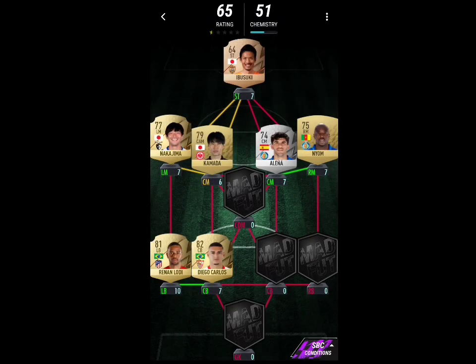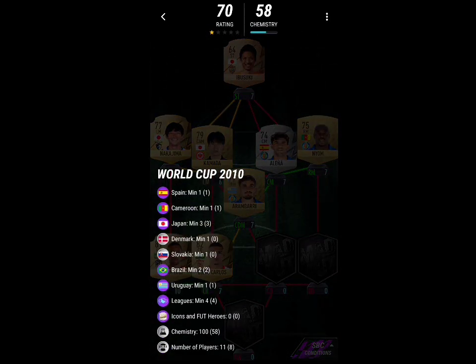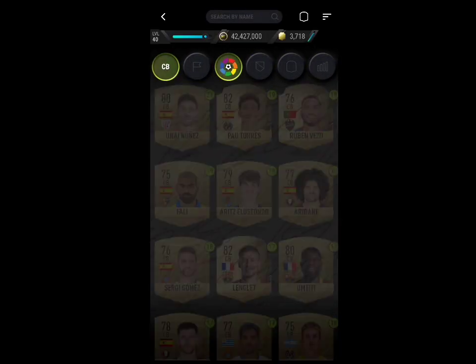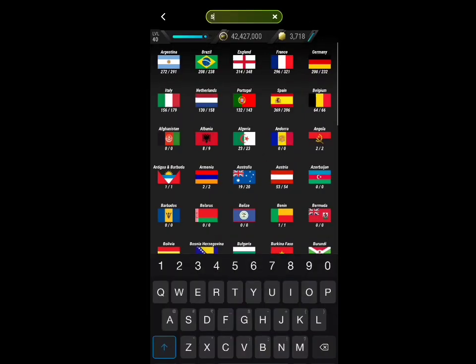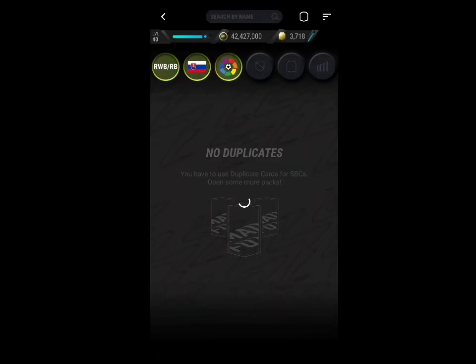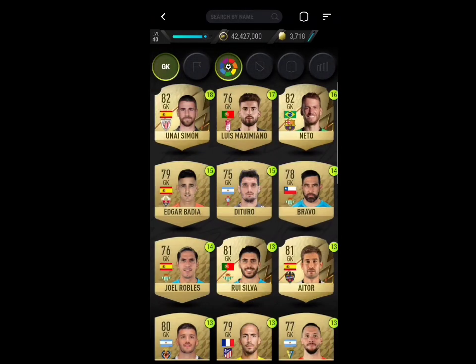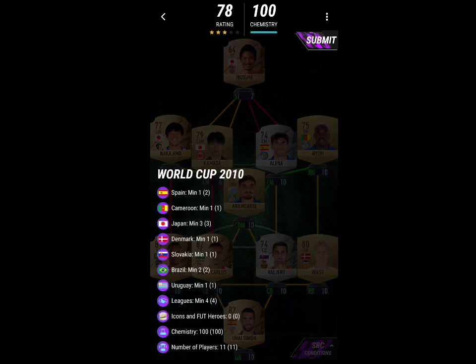Once you do that you're going to want to put in Jom, then put in Elena — make sure you put in Elena. Then you're going to want to go for Arambari, and once you've done that go for La Liga and then Slovakia in Nation to get the center back. Once you get that center back in, go and put in Danny Watts at right back.